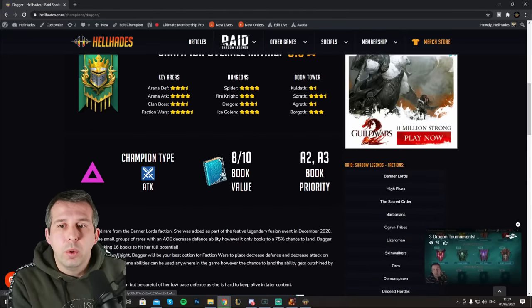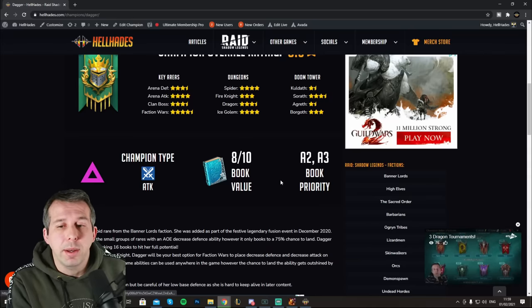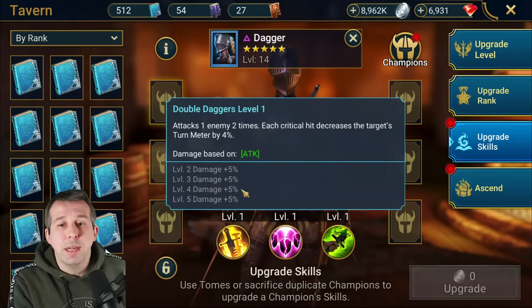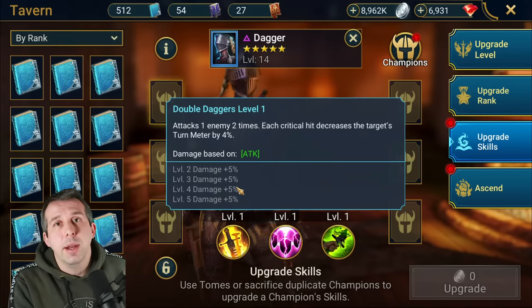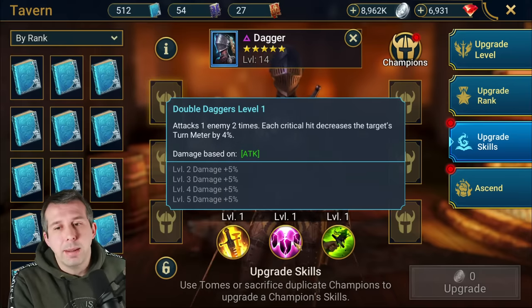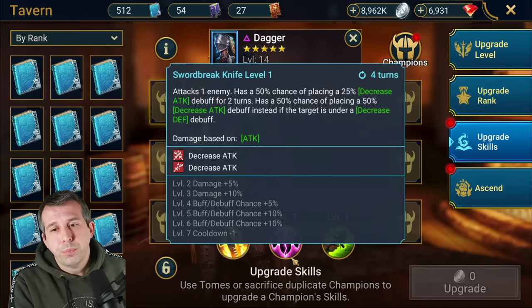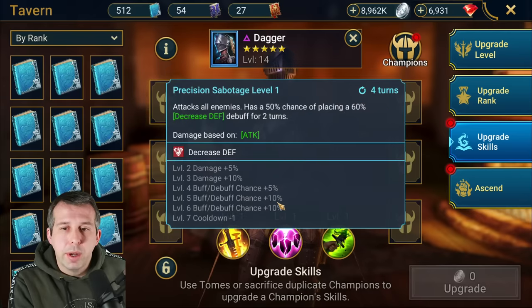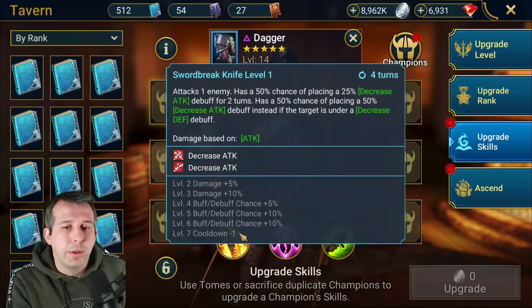Looking at book priority: for Dagger I get a good book value. The book priority tells me I would love books in the A2 and A3 — there's no mention of A1. The A1 is a double hitter; all you get from books is extra damage. Dagger is not going to be a damage dealer for me — she's here to drop defense and give a chance to drop attack on a single target. I want to improve the debuff chance and the cooldown on the decreased defense way more than the decreased attack cooldown.